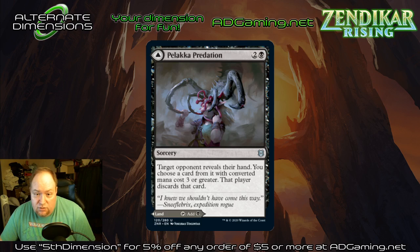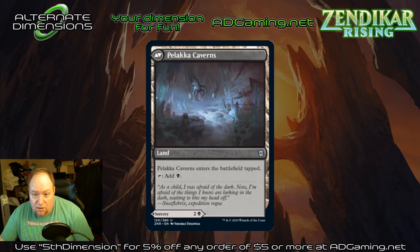Pelakka Predation — three mana discard spell. You get to choose a card with converted mana cost three or greater to make an opponent discard. It doubles as an enter-the-battlefield tapped land. It's one mana more expensive than most discard spells, and I think the Duress was reprinted as well. Depending on what you're targeting as far as discard goes, this is certainly a playable standard card in a format that's a little slower, or if you need something against control decks, that also happens to double as a land if you need it.